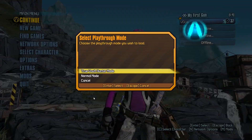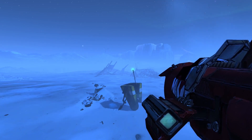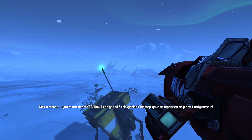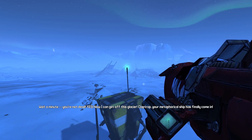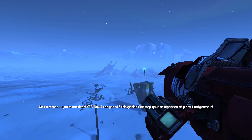Welcome to the TVHM part of this guide. TVHM stands for True Vault Hunter Mode and can be thought of as the new game plus for Borderlands 2, meaning the enemies will have more health and do more damage to you. You'll also encounter some different enemy types, which can really ruin your day if you're not careful — looking at you, Rabid Skags.